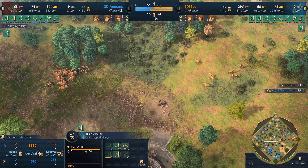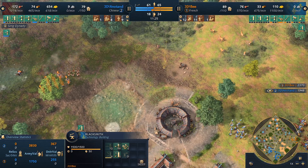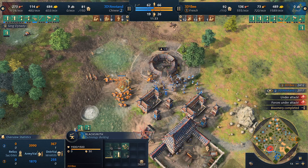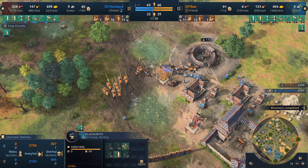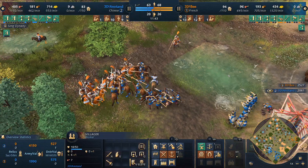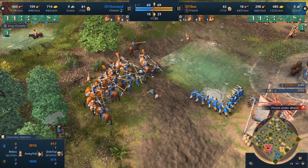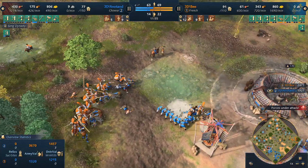3DB needs more archers. He's got the blacksmith getting the melee armor upgrade, but no Steeled Arrow just yet. Melee attack for Anatan is coming in from the blacksmith though — spearmen will do extra damage. 3DB looks to snipe a villager or two, gets away with it as the wheelbarrow villager garrisons inside. Spearmen look to snare one of the knights — it's expensive to lose a knight. 3DB takes the fight trying to protect the archers, with horsemen on the front lines and spearmen engaging — not a great fight for 3DB. There's enough spearmen to do damage.